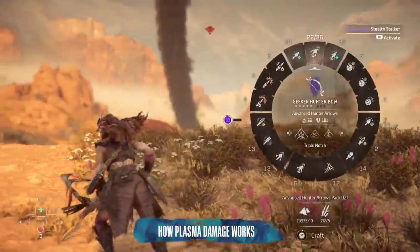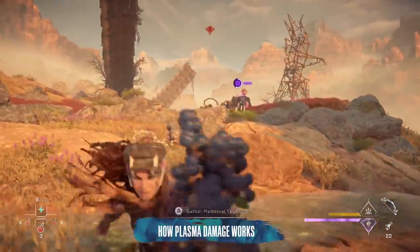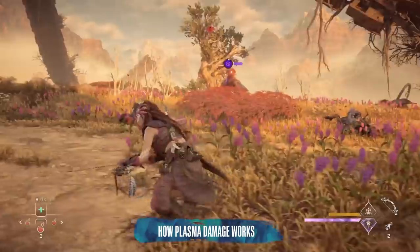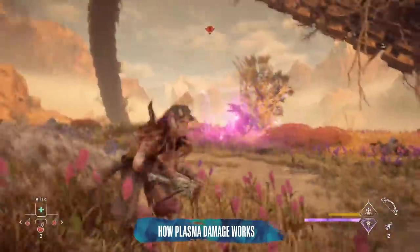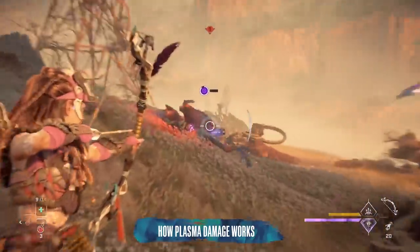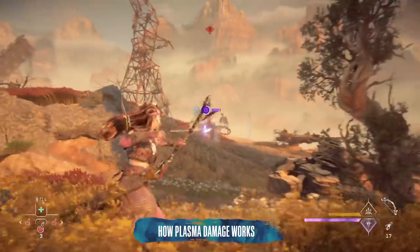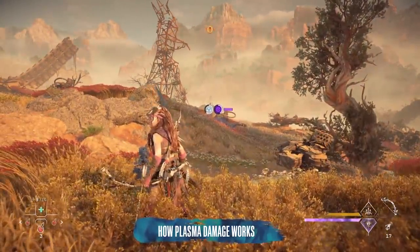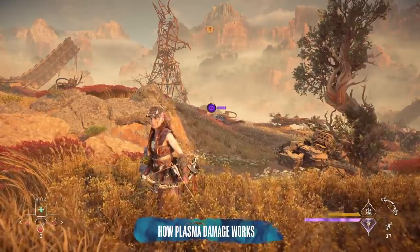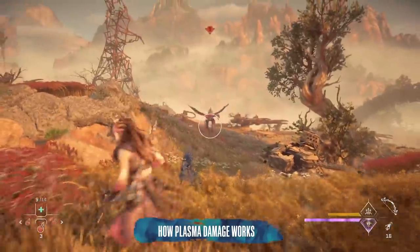Plasma is an element that's new to Forbidden West and isn't really explained in detail at any point beside the odd loading screen, so allow me. Continually build up plasma on a creature and when the metre is full, it'll explode on the creature, dealing a hefty chunk of damage. This is one for the patient player, as it does take 30 seconds or so for the explosion to happen. However, in the intervening time you can keep shooting it with impact arrows to make the explosion even more catastrophic, as the metre to the right of the plasma symbol will build up to indicate how big the explosion's going to be. You'll only be able to access plasma arrows about halfway through the game, mind you.